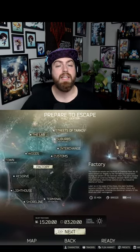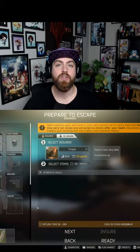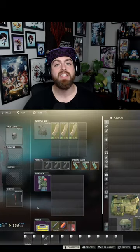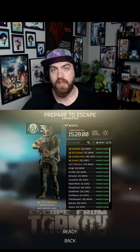Tarkov quick tip: in the prepare to escape screens, at any point going up to and including the insurance screen, you can hit Tab to go back to your stash, and Tab again to go back to the screen you were previously on. Quick note: this does not work on the confirmation screen.